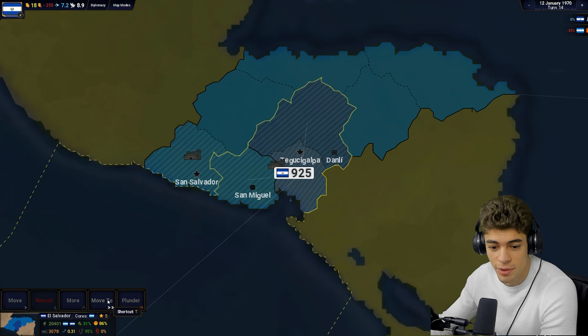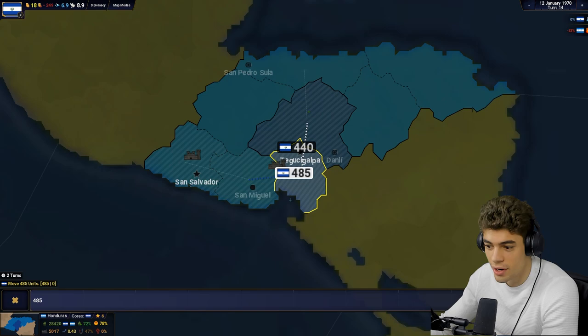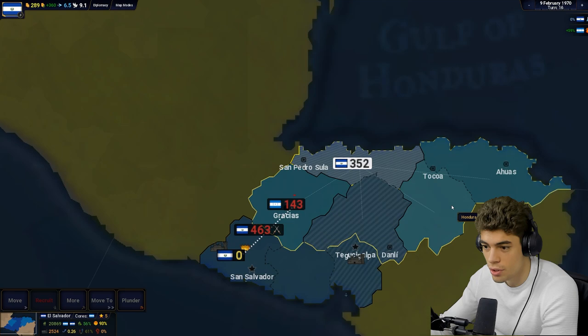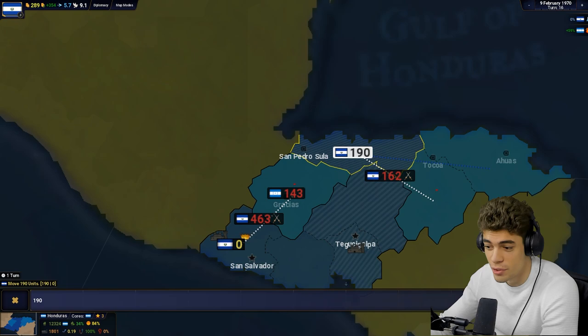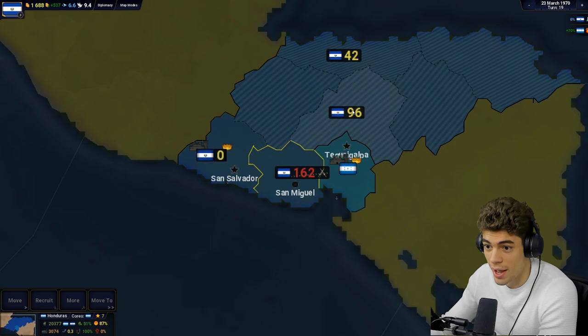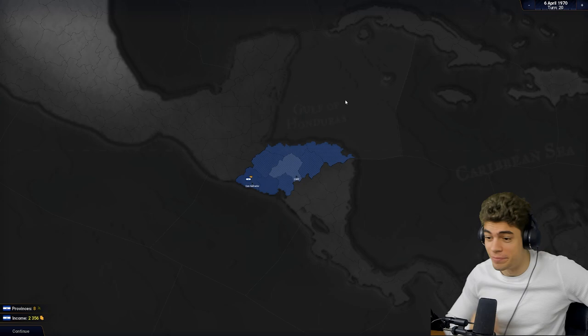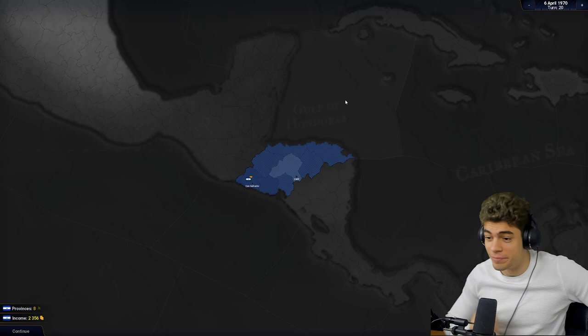I've killed off all his troops. I'm going to move half my troops up here, other half go to San Salvador and take it back. All of the troops go there, half go there — I'm learning, boys. 108 troops there, 162 go there, 224 go here. He's surrounded, there's no way he can go. Yes! Come on! I'm a genius. I think I'm ready for the main scenario now. I get it — I understand.